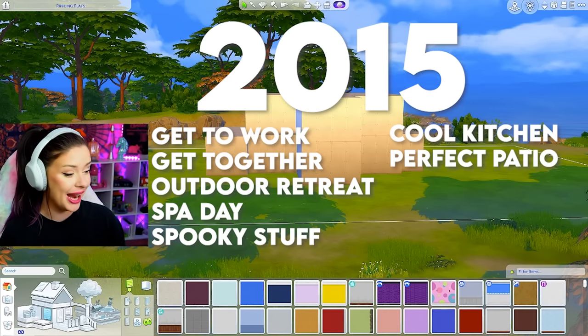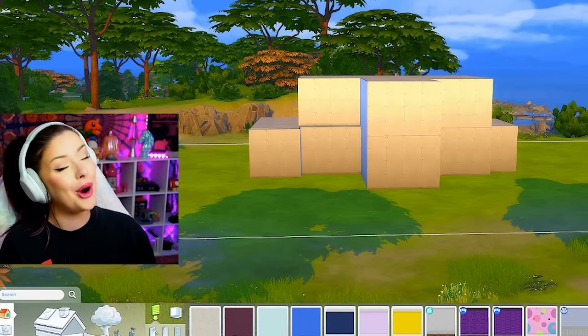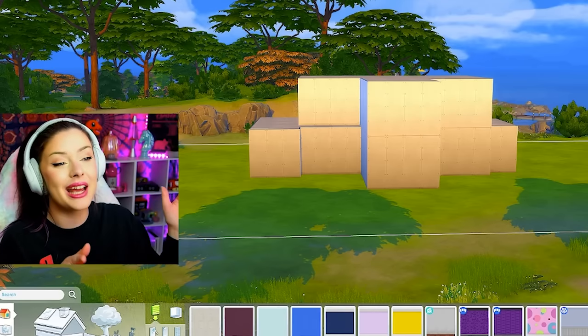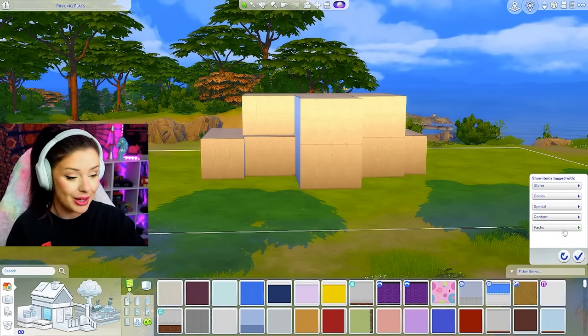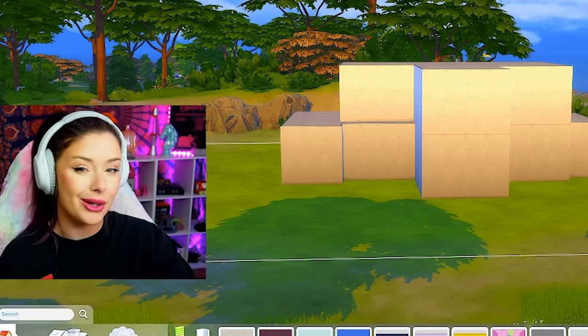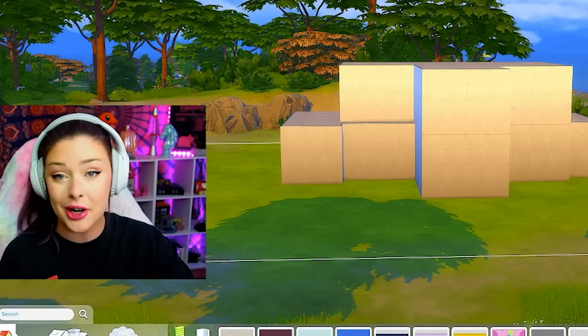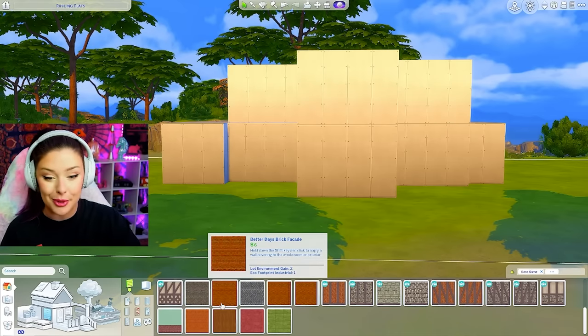In 2015, we have Get to Work, Get Together, Outdoor Retreat, Spa Day, Spooky Stuff, Cool Kitchen, Perfect Patio, and Luxury Stuff. And you're going to notice that as the years go on, the packs that were released get smaller. But regardless, we're also going to be including base game in here, so let's go ahead and get our pack filters on. Base game came out earlier, but we're just going to include it for this exterior anyway.